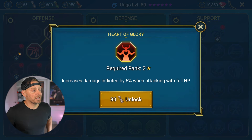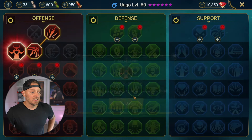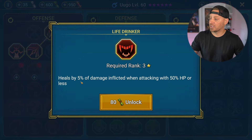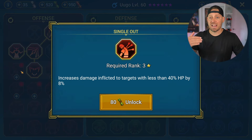We're moving over one to the left to Heart of Glory — increases damage inflicted by 5% when attacking with full HP. It's going to make our girl quite a bit stronger. Dropping down to the next row, we're going to go with Life Drinker, which heals by 5% of damage inflicted when attacking with 50% HP or less. So it's going to allow her to heal herself up a little bit after doing her attacks if she's at half health.